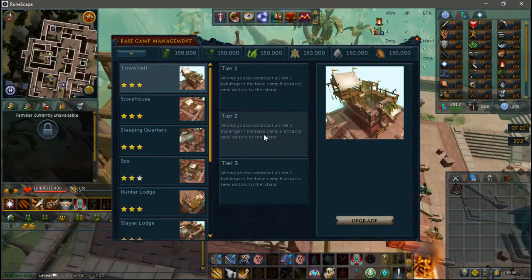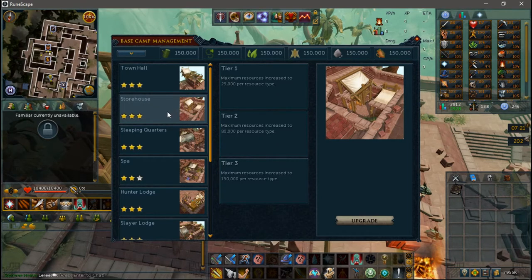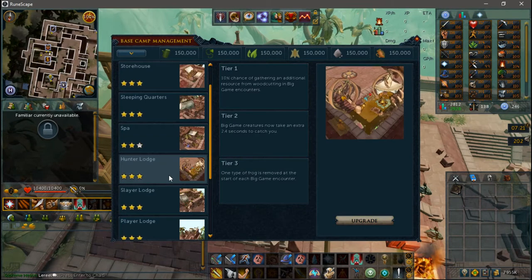Upgrading each building will give you different perks. Upgrading the Town Hall gives access to an armor and weapon merchant, as well as a gem and rune store. Upgrading the Storehouse allows you to store more materials. The Sleeping Quarters allows you to manage more workers and collect materials faster. The Spa gives you increased Agility XP while training on Anachronia, as well as access to Spa Pools, which act just like the ones in Ooglog. The Hunter Lodge will give perks to Big Game Hunter on Anachronia.